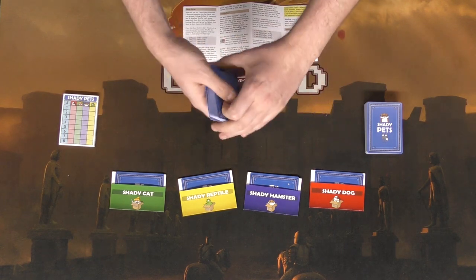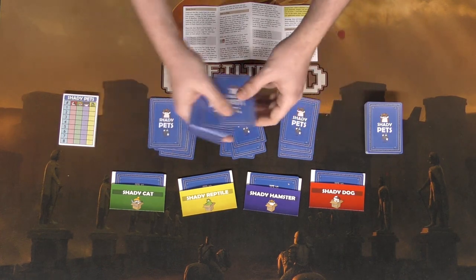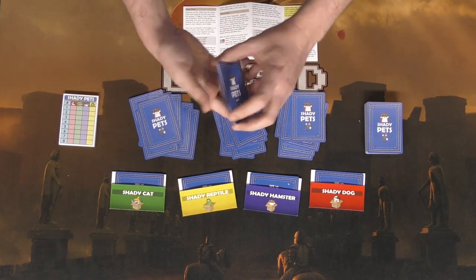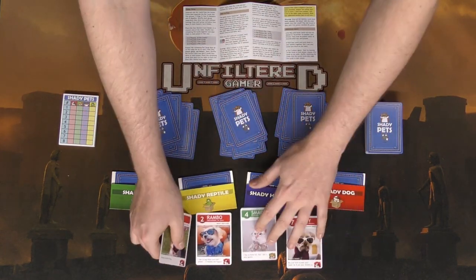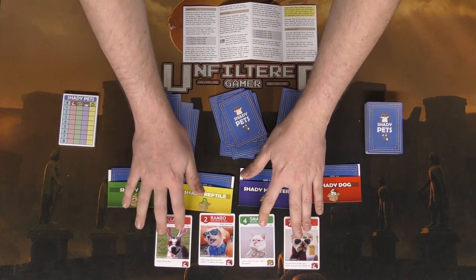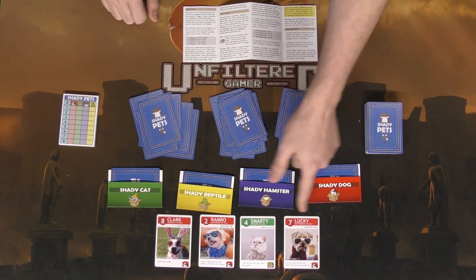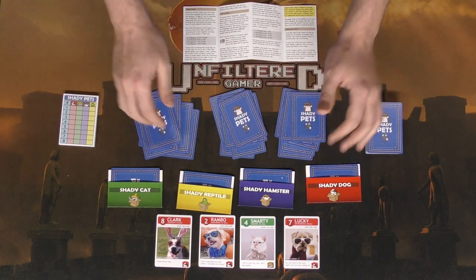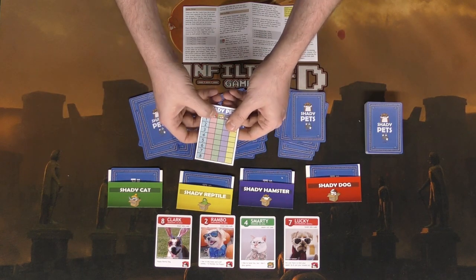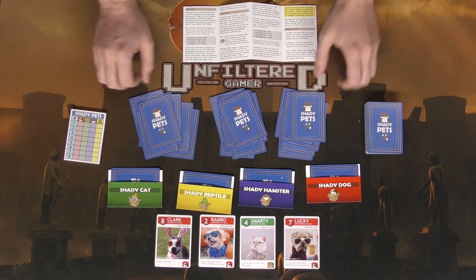In a two-player game you'll deal out 10, with some additional rules for that; then in a three-player game it's eight, then seven, and five for a five-player game. So if we're playing a three-player game here, we would deal out eight pet cards to every player. The rest of the pets are going to go face up on the table — these are obviously not the shady pets because they're not in the folders. Everyone will have this information, so they'll know that Clark, Rambo, Smarty, and Lucky are not the shady pets and will mark those down.